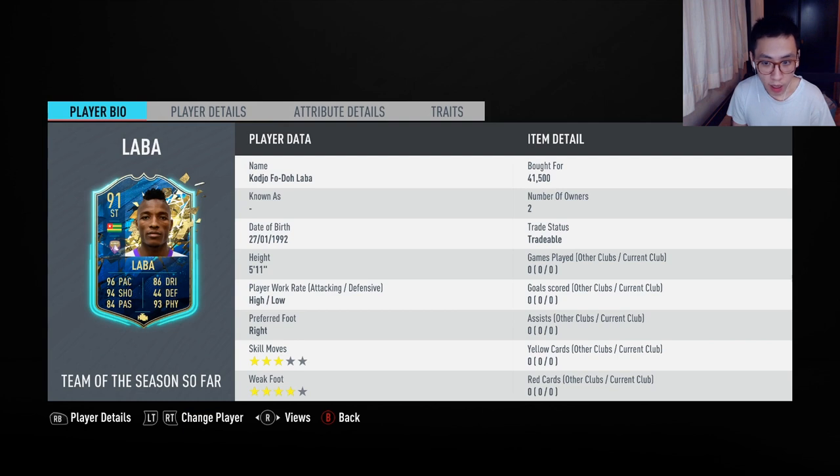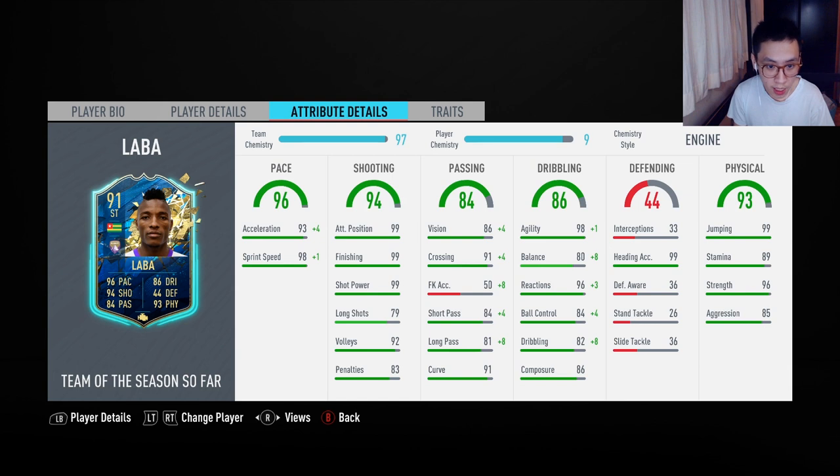This guy right here — pretty cheap and looks slightly like a monster. He has high-low work rates, 3-star skill moves, 4-star weak foot, 5'11 in height. When you look at his attributes, he has 93 acceleration, 98 sprint speed as his base sprint speed stats. His shooting looks amazing — 99 attack positioning, finishing and shot power. His long shot is a little lacking though, volleys at 92 and penalties at 83 is okay.